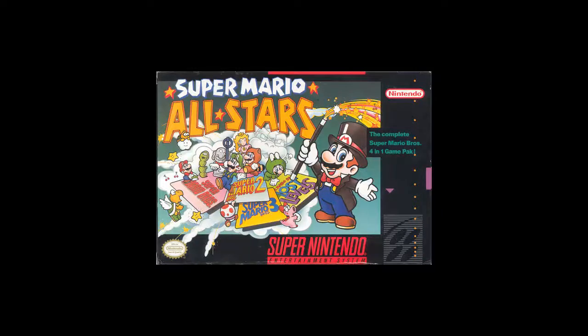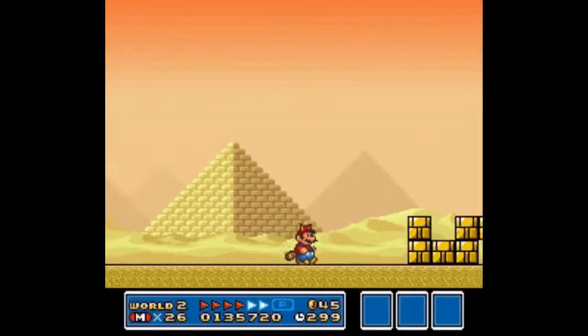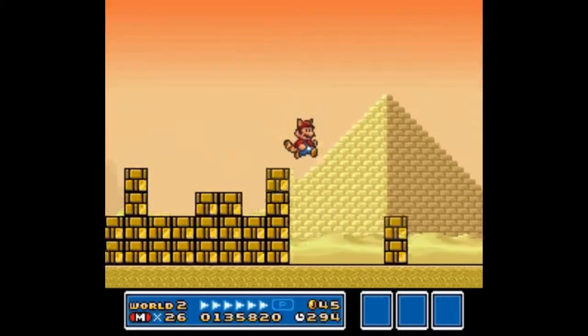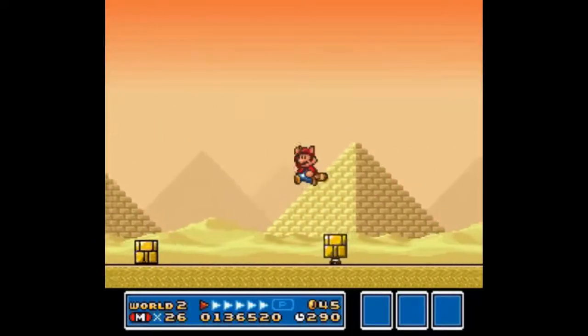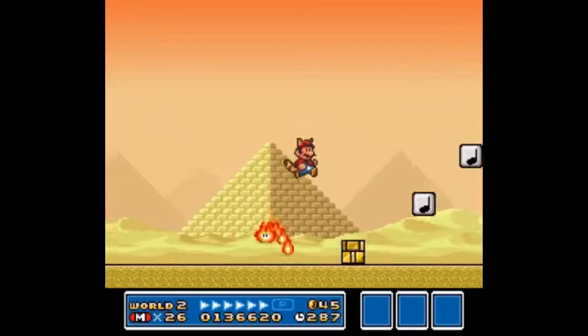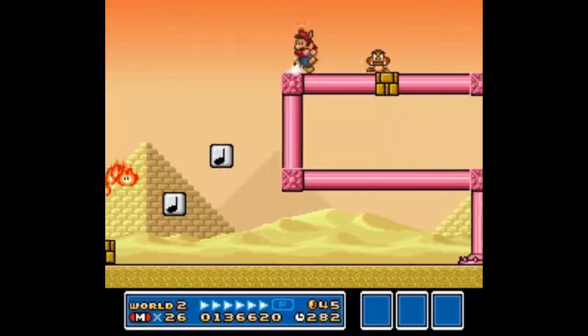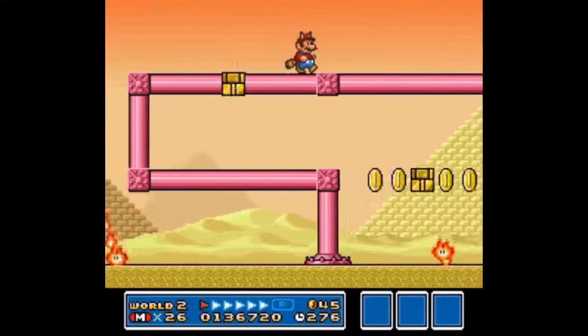Hello everyone and welcome to Let's Play Super Mario All-Stars Super Mario Bros. 3. We begin with the Desert World, World 2-1. We've got these Piledriver Goombas — these are actually mini Goombas in blocks and they'll jump out at you. We've also got Fire Snakes in this level as well. So this world does have some new enemies to it, and most of the levels have this kind of a Caribbean theme, which is kind of cool.